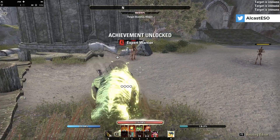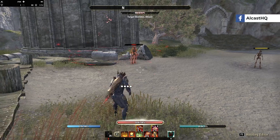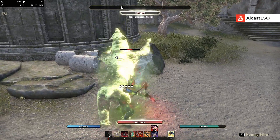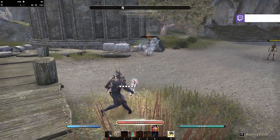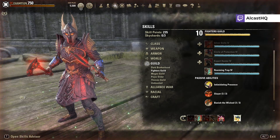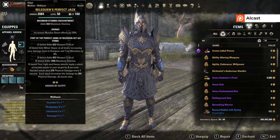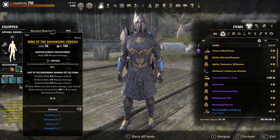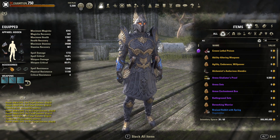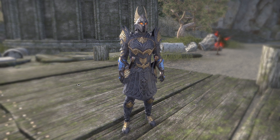Sustain might look tricky, but if you keep Leeching Strikes up all the time you won't really have issues. In a raid or group you'll have access to Spears or Orbs for extra sustain. If you still struggle, do one or two heavy attacks to restore resources. The full rotation is on my website. That's more or less it — the gear changed the most, and the rotation mainly just moved Rearming Trap to the front bar. If you don't have Reliquen or Berserking Warrior, use Vicious Ophidian with Hunting's Rage, or Twice-Fanged Serpent, and so on. If you have questions, ask in the comments, please subscribe, thank you for watching, and have a nice day — cheers!